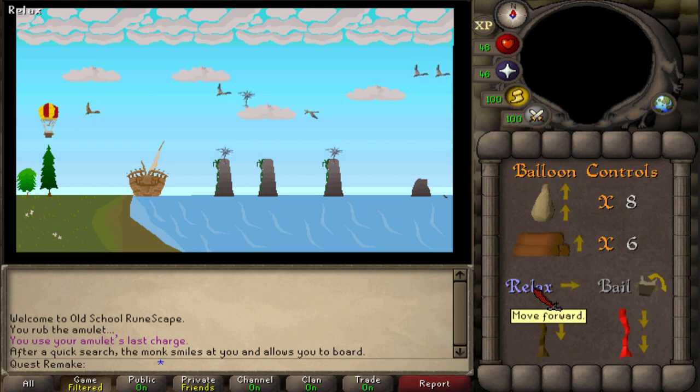Next, one relax. Then pull the brown rope. One relax. Then one log. Then four times relax. Next pull the brown rope. Three times relax. Then burn one log. And then six times relax.